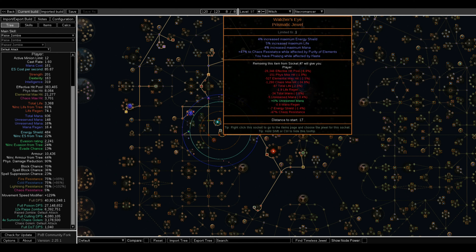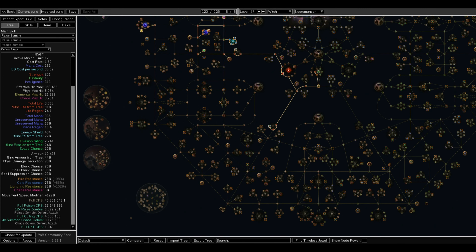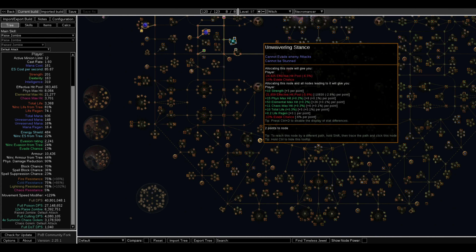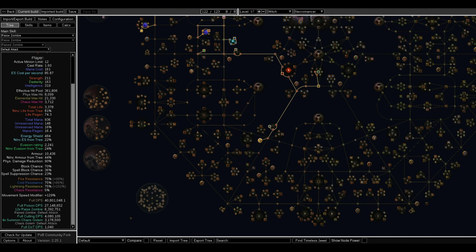I also have Phasing while affected by Haste. This makes you able to run through creatures, mobs, and bosses — it's really nice because you can just run through everything. One other good ability to consider for this build that I don't currently have is Unwavering Stance. Not being able to get stunned while moving as fast as you are is exceptionally good. I'll have it in the POB because it helps a lot to keep you alive.